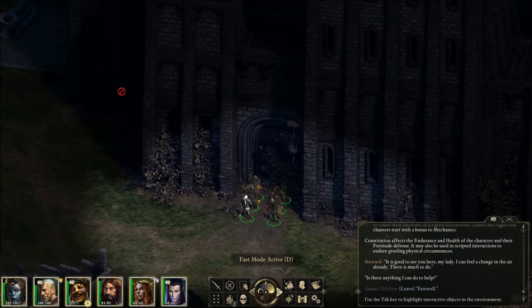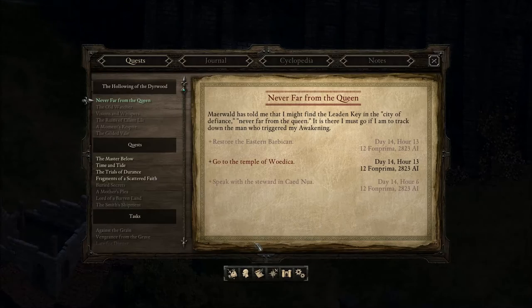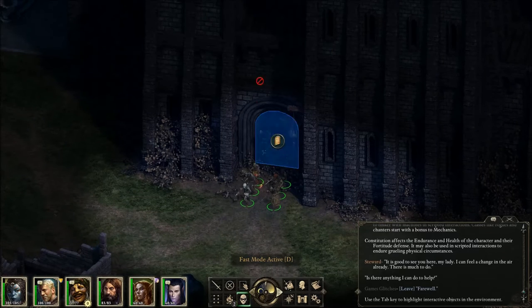To obtain the quest or to get to the point of owning a Stronghold, you would need to finish the Old Watcher quest. It's kind of irrelevant what other quests you have. As long as you complete the Old Watcher, you will be able to progress into the quest to obtain a Stronghold.